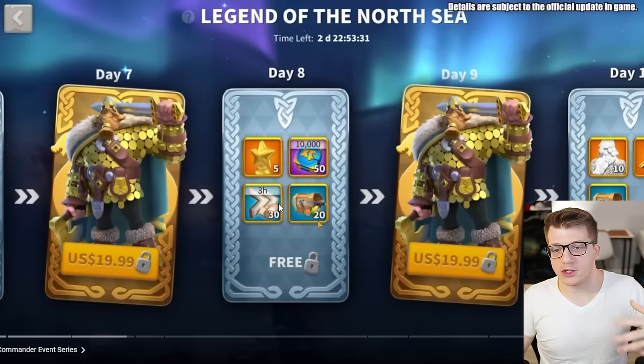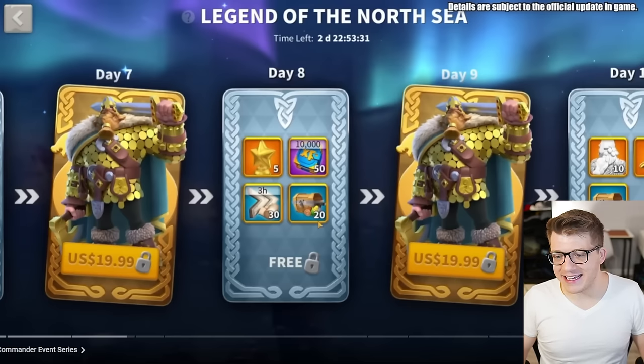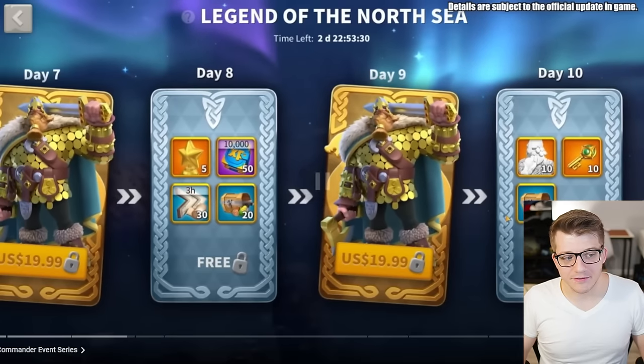I suspect the $9.99 bundle is 10 more sculptures — it's just a little bizarre they didn't show the 10 heads like they did for the previous one. Days five and six give more free stuff, day seven has a $20 bundle, day eight is more free stuff, day nine is another $20 bundle, and day ten — the last day — gives 10 more sculptures for free along with 10 sovereign keys.